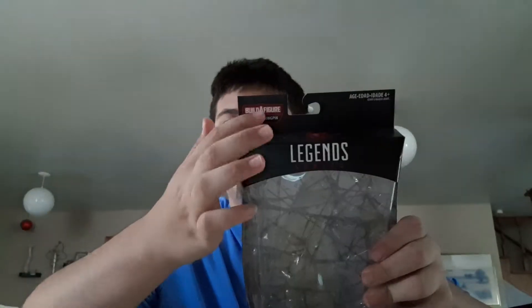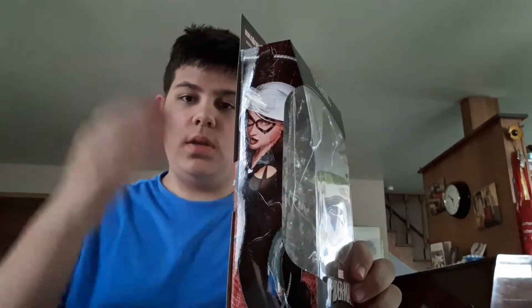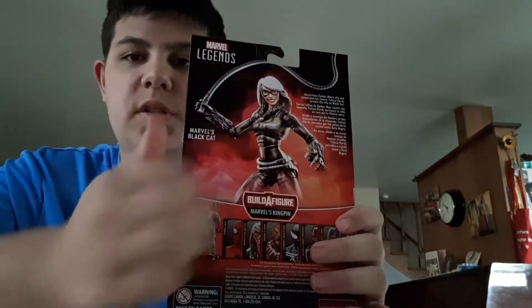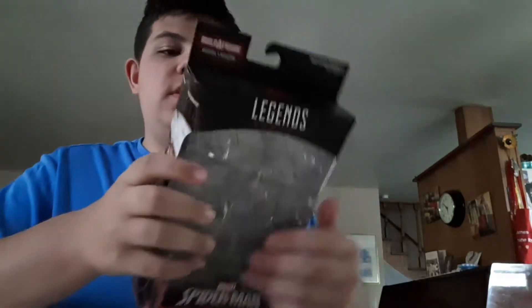There's the open face window of Legends, build-a-figure on top. On the side you got pictures of Black Cat, back picture of the figure, and you got all the figures in the wave. The build-a-figure has a bio that says 'sometimes Spider-Man's ally and sometimes his enemy,' and it talks about how she prowls the city as Black Cat.